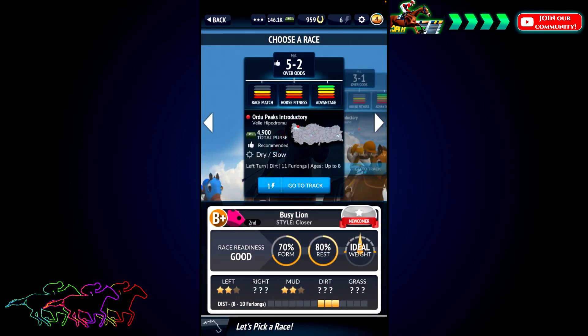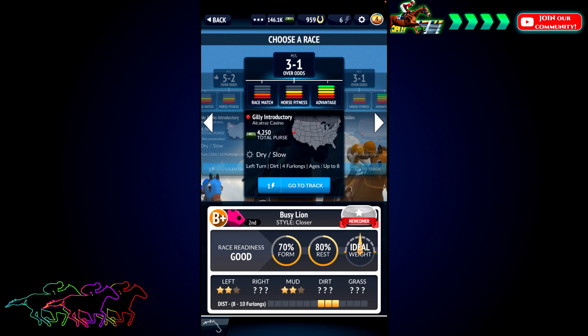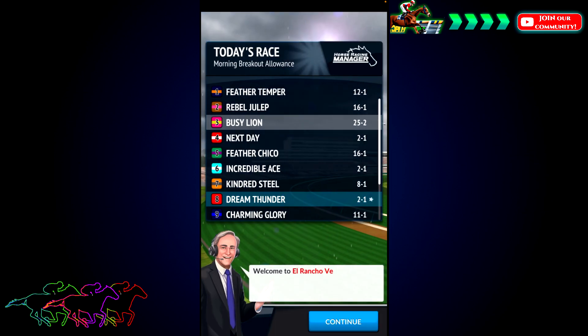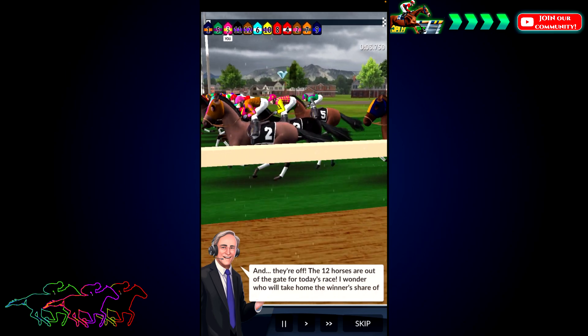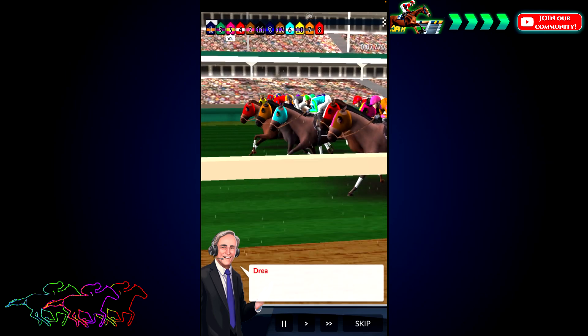The game wants to send us to Ordu Peaks Introductory — I can't even identify what country that is. We're going off at five to two, with a purse of about $4,900 over eleven furlongs, which is a little outside our range. Let me look for something shorter — six furlongs, nine furlongs, two-to-one favorite. The Morning Breakout Allowance Race at El Rancho Verde seems better for us. Wet and slow conditions, we can handle the mud. It's a field of twelve and we're going off at 25 to 2 — a huge long shot. Oh wait, we're on the turf!